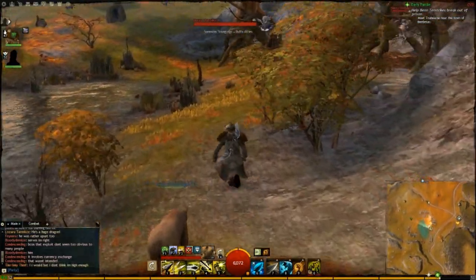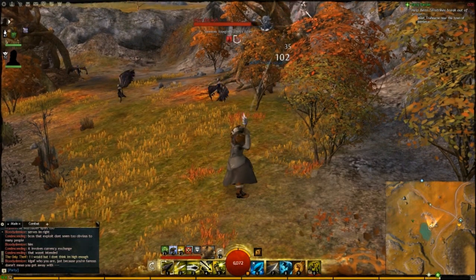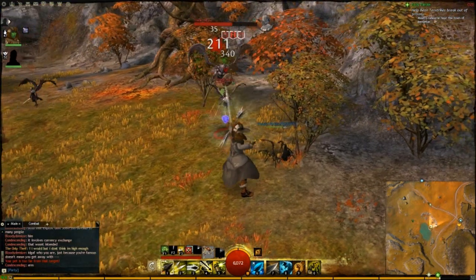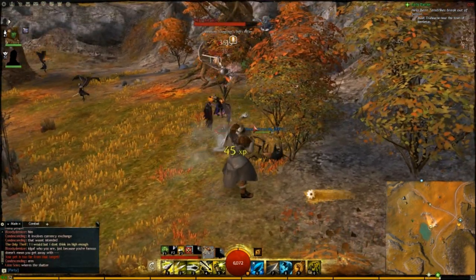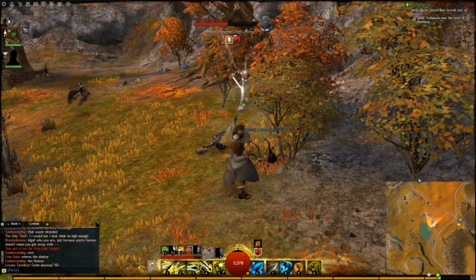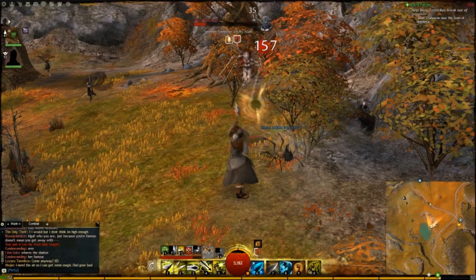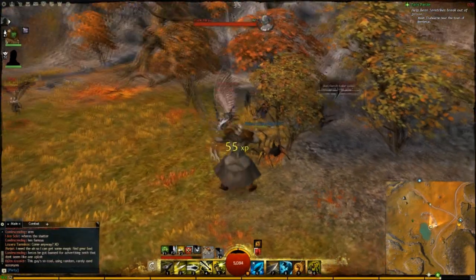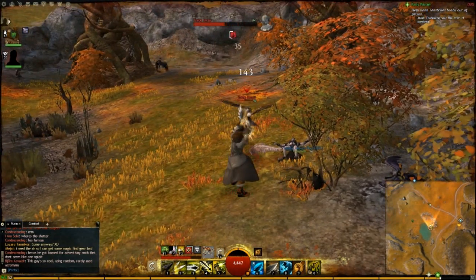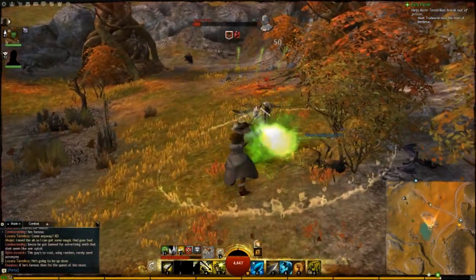So we're going to be killing these harpies here — there's lots of them as you can see. There are a few different ways you can go about this: you can either pull them one by one or kill them in groups. I find that I usually get more when I pull them in one or two. I grab the talons too because you get quite a bit and they add up after a while, so I'd always suggest picking those up.